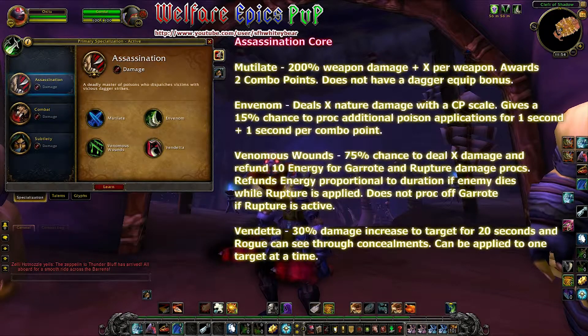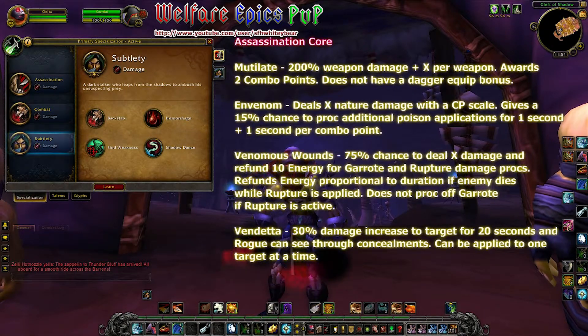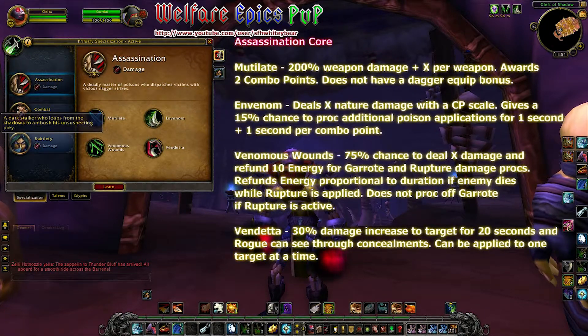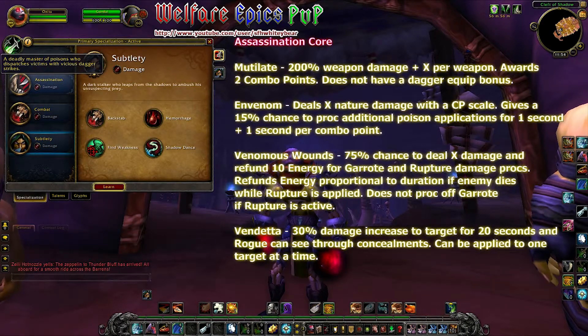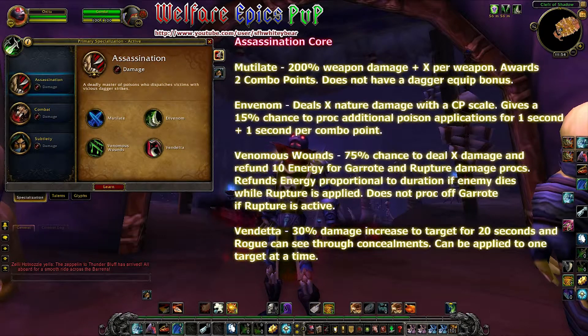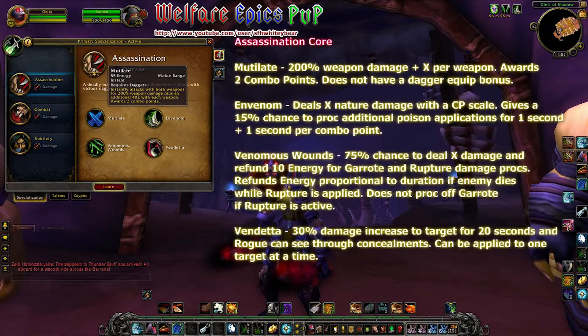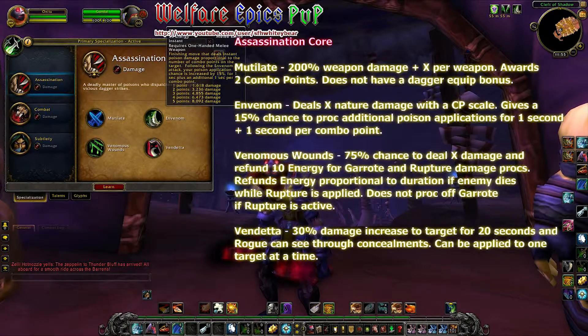We're going to start off in our primary specialization screen, which gives us a choice between the three abilities we have. There hasn't been a lot of change in any of our specialization cores, so the four primary abilities you're seeing here are things you should be used to already from Cataclysm. Mutilate deals 200% weapon damage per weapon plus X. It no longer has a boost for dagger equipped, so it really doesn't matter what kind of weapon you have — the damage output will be the same.